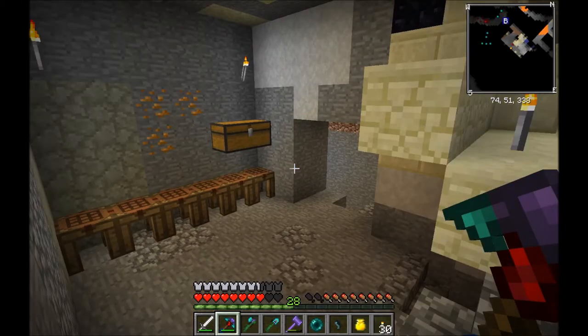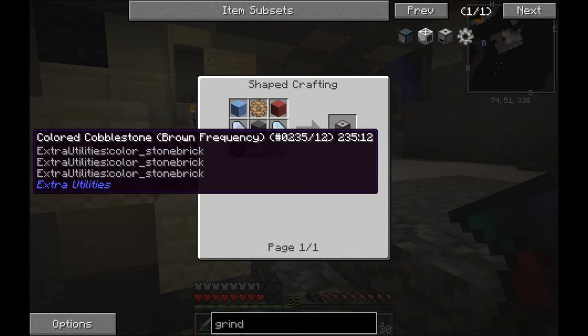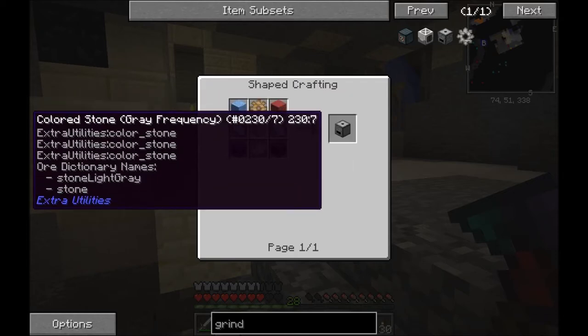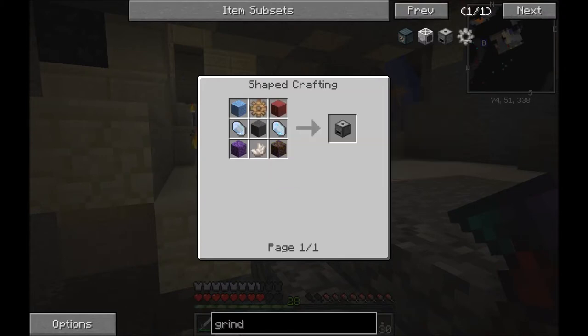Up here you can see we've got the grindstone — the quartz grindstone. It's mirrored to cobble, any type of quartz. So you've got charged, nether, or certus. Coloured stone or just normal stone, and a wooden gear. So it's three stone, one wooden gear, three quartz, and two cobblestone.